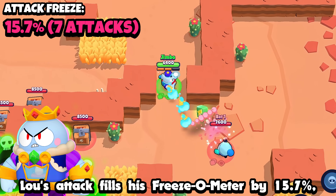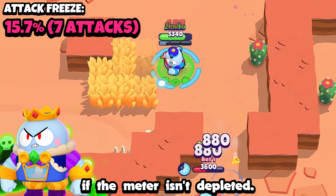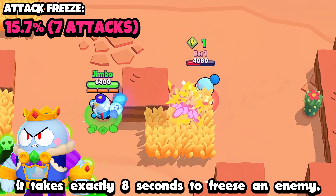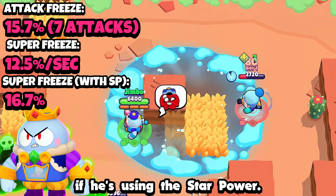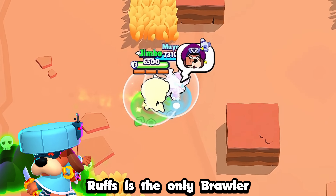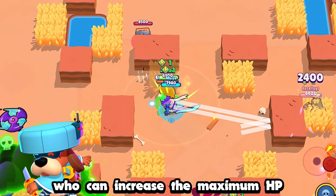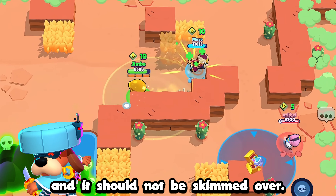Lou's attack fills his freeze-o-meter by 15.7%, making it take 7 attacks to fully freeze an enemy if the meter isn't depleted. With his super, it takes exactly 8 seconds to freeze an enemy, reduced to just 6 seconds with his star power — but this all becomes irrelevant once he gets his hypercharge. Ruffs is the only brawler who can increase the maximum HP of his teammates. That is a very powerful trait and should not be skimmed over.